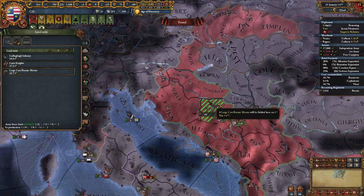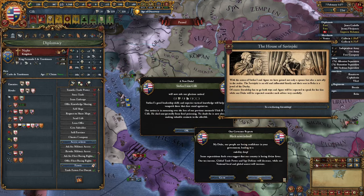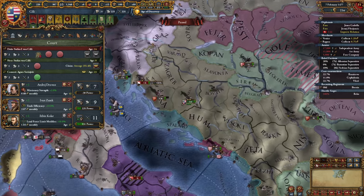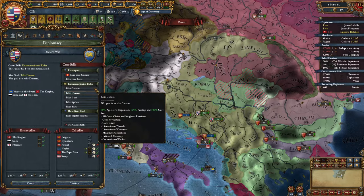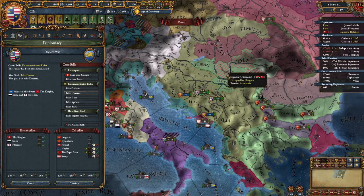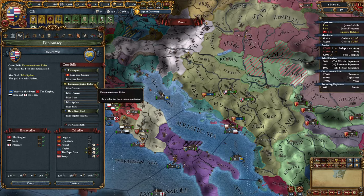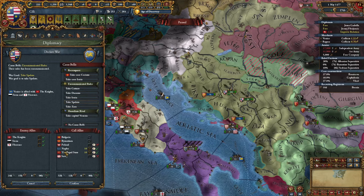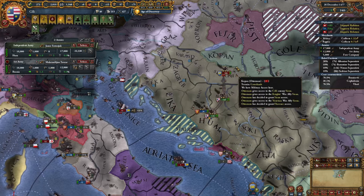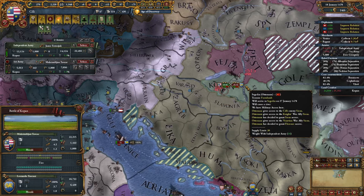Let's get a few cannons — I'm actually out of manpower so can't get much. Our ruler just died and the heir isn't too good either. Since Venice just got excommunicated, I think it's the perfect time to declare on them. I was planning to declare on Hungary but they're busy with the Ottomans and I don't want to intervene. So instead let's take the excommunicated ruler CB, take Spalato, invite Naples and the Papal State, and go. You're dead buddy — that battle was closer than expected to be honest.